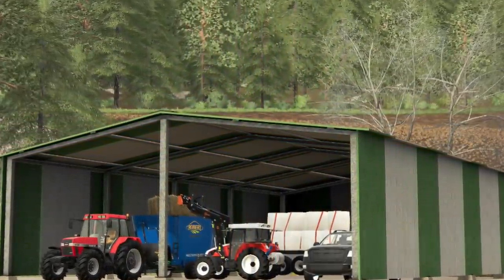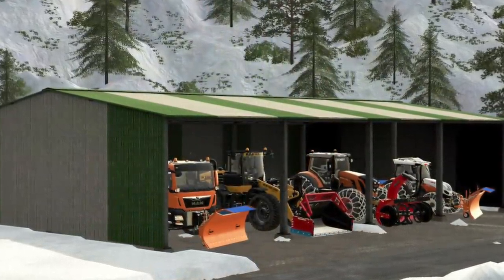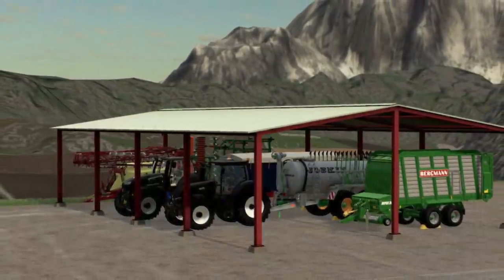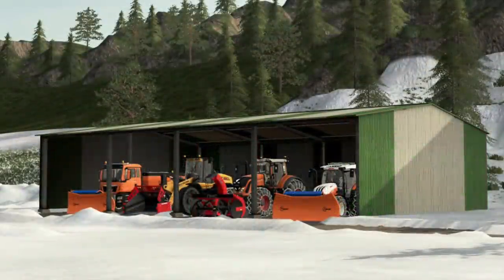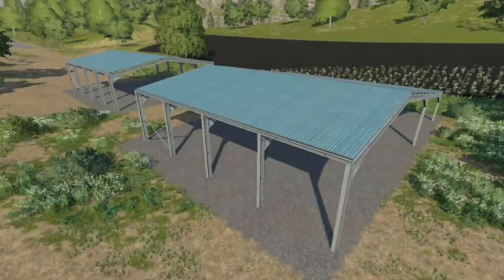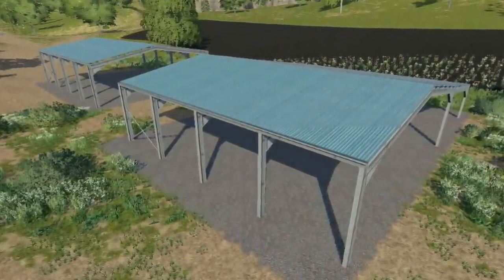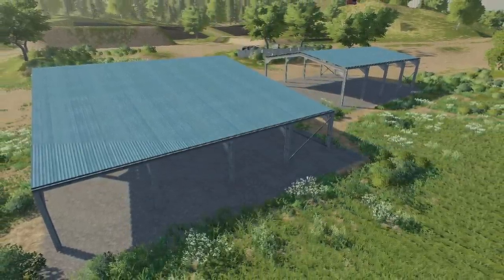If that's not enough placeables for you, Adub Modding is working on the Pack 12 sheds metal mod from FS19. This was also a shed pack in FS17 by Black Sheep Modding. Adub and his team have been given permissions to use the pack and will be bringing it back to FS22 for players to use. These screenshots are from the FS19 version, but the FS22 version will look very similar. We need more sheds right now — people need more stuff to build their farms.